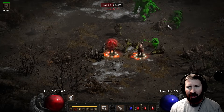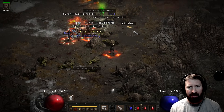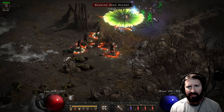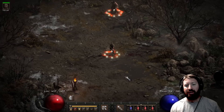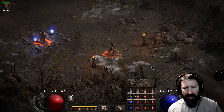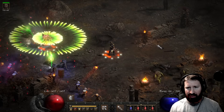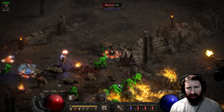It killed most of them. Oh, these guys are poison immune! Dumbass. I forgot to have a Sunder Charm, but then again that's gonna take away like 1,500 poison damage, so maybe I don't need one. Okay, let's do one little blast over here - maybe two blasts. Holy toad! Look at this!